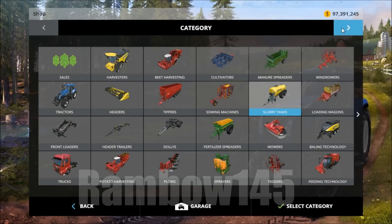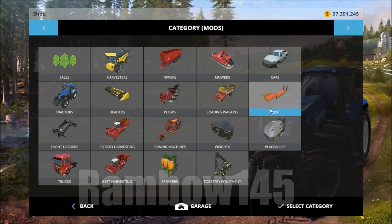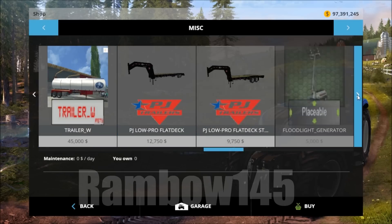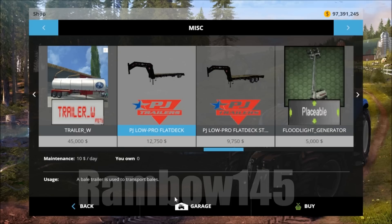You got to go up to the little arrow at the top by your cash up there, and then you click all the way over and it's under miscellaneous. Then you just keep scrolling over with the little arrow and they should be right there. And you buy them.